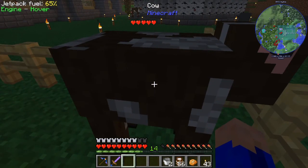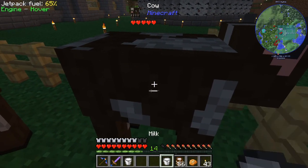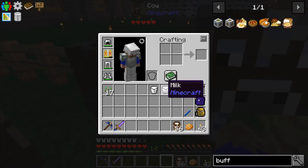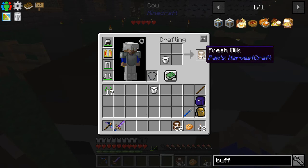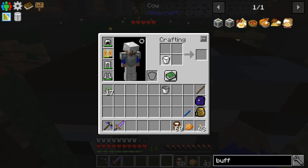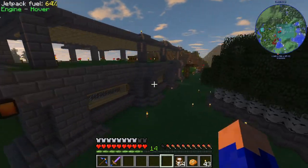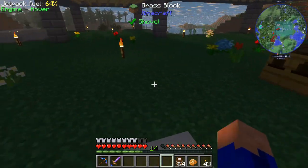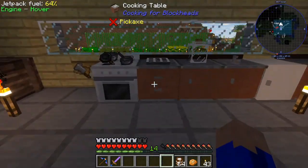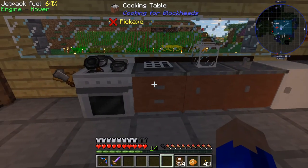I wanted to explain this before I got too far here. So when you're taking the milk from a cow, in a lot of recipes you can use the milk straight out of the bucket, or PAM's will break it down into four fresh milk containers for you which will increase the amount of milk you have by a multiple of four. So it will give you more milk to use the PAM's HarvestCraft milk than it will to use the regular bucket of milk. Let's save time, effort, and the number of buckets we need.